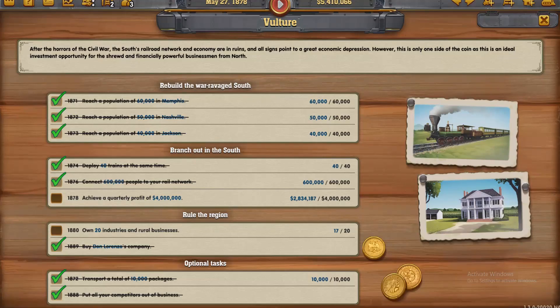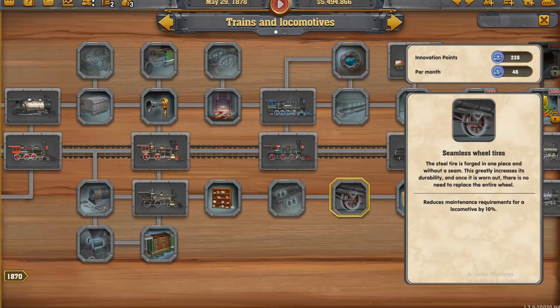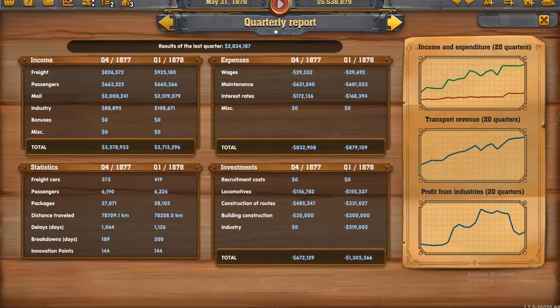Alright, let's have a quick look at the task list. I need 1.2 million in the time that's left — don't know if we're going to do that. I need 300 innovation points, up to 43 million. Income: freight is up, passengers slightly down. Mail slightly down. Industry is down. Investments, locomotives, construction routes, building construction — 682. It's not helping me.